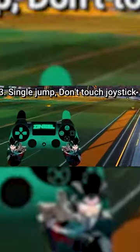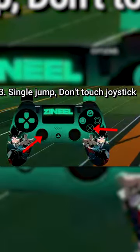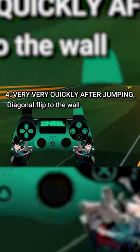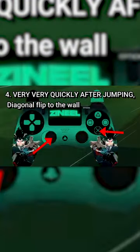Step 3: jump and do not touch your joystick when jumping — just single jump. Step 4, and this has to be done very very quickly: point your joystick diagonally up towards whichever wall you're facing, and flip.